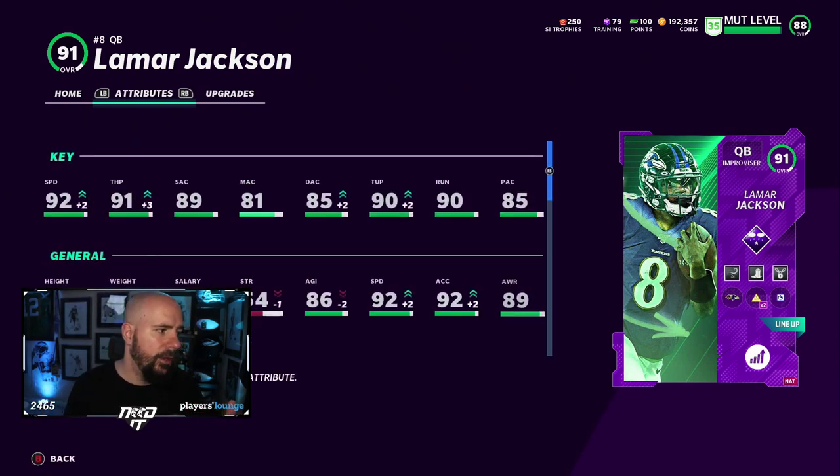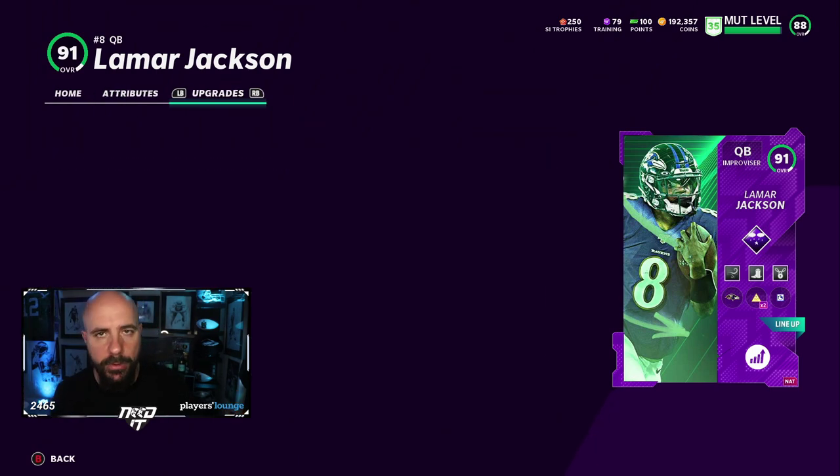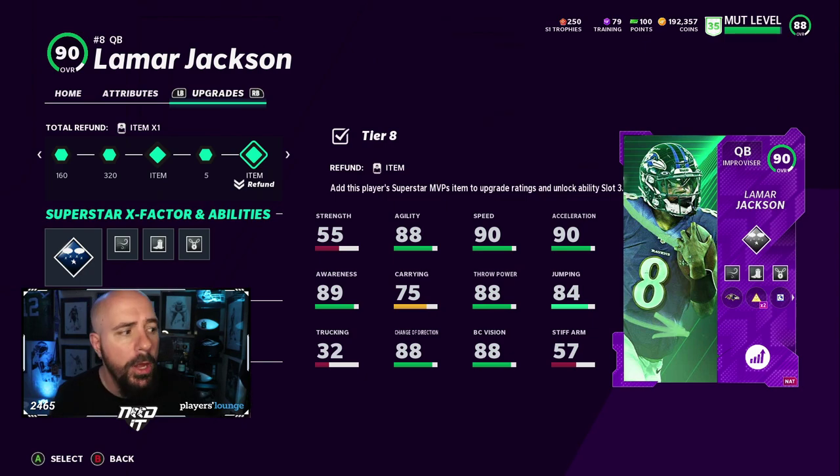Let's go over here to attributes. He has 92 speed. I have double sprinter on the team — that's irrelevant. Sprinter is what I use. Don't bring up any other chem. And these are the abilities that I got.